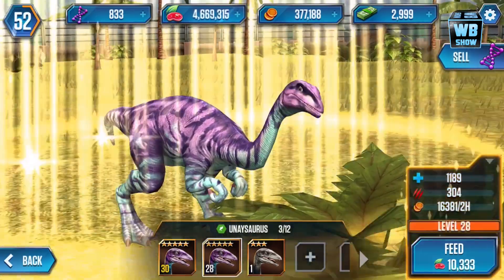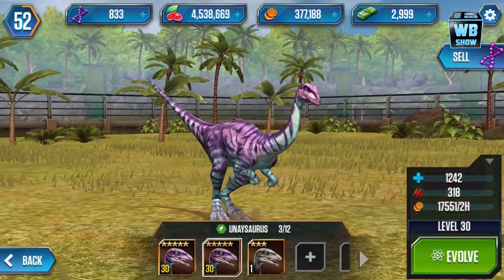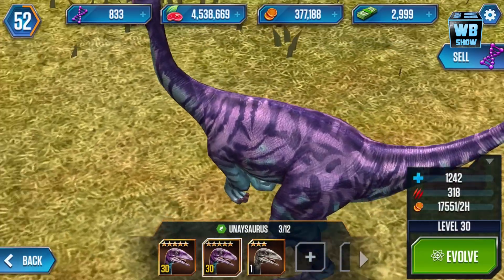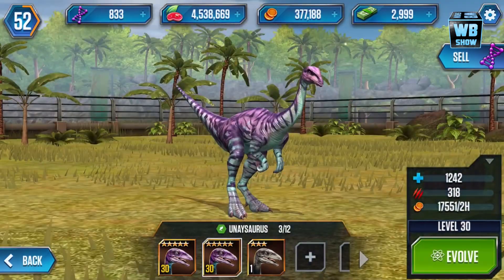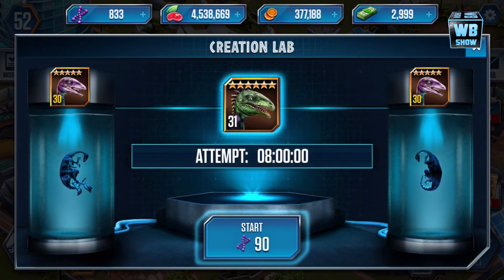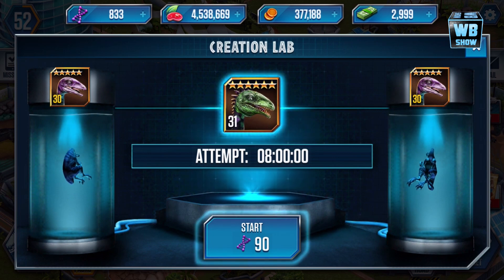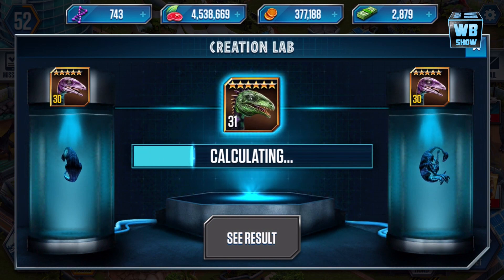There it is — light purple, with some blue tints on the leg and neck as well. Here it is at level 30: the size and shape is the same, but this one looks more golden, this one looks more natural in my opinion. Then it's gonna turn green — so it went from gold to light purple to dark purple to green.